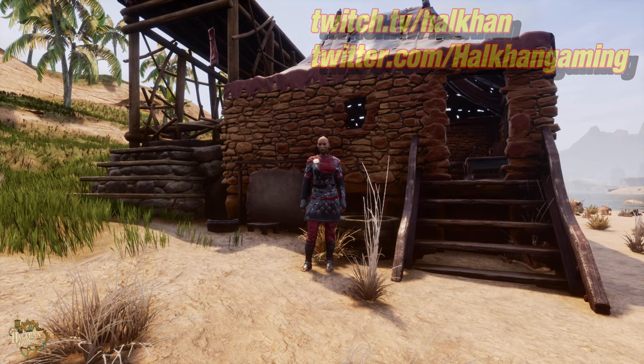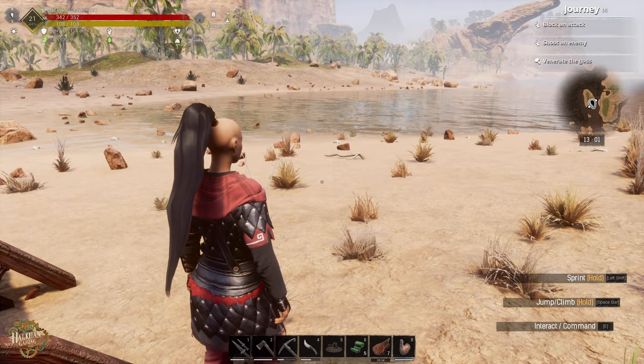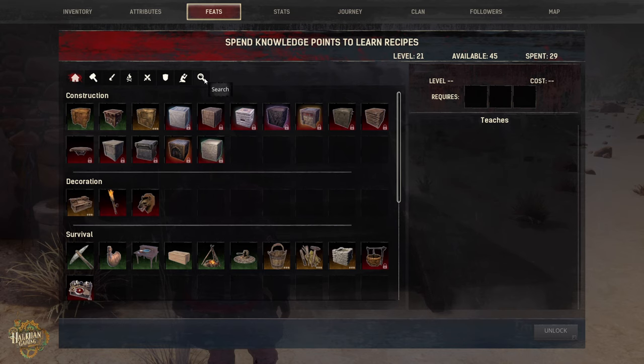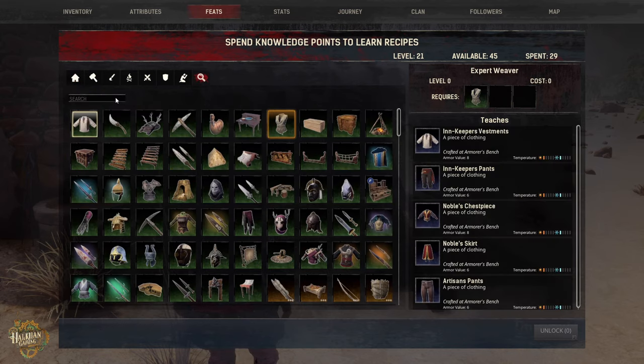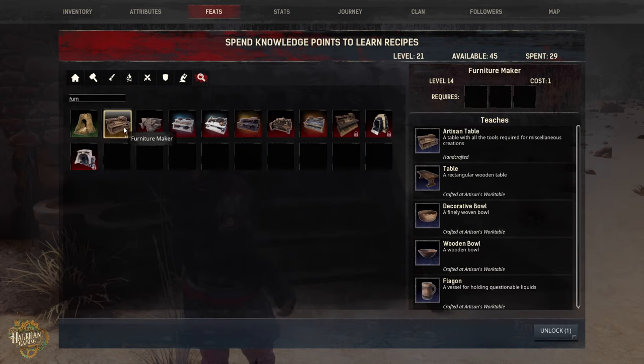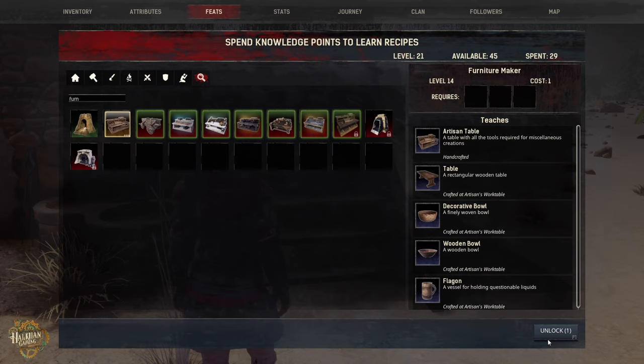Let's get started - we've got a lot to do. First thing we're going to do is try to build a furniture maker. I don't actually think I have this feat yet, let's go check. I did manage to collect a little bit of resources. It's going to cost us one point to unlock it - great, that's done.